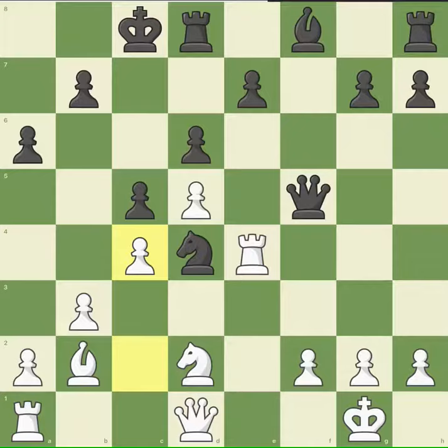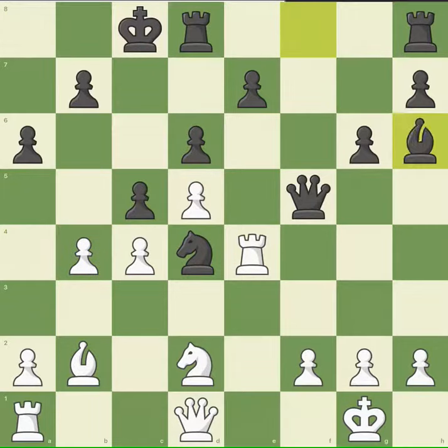He comes up with his queen threatening my rook; I support it with my knight. He castles. I move my pawn forward, making a long pawn chain starting from a2 and ending at d5. He moves his pawn, giving space for his bishop to reach a better position to exert pressure on my side. I move my pawn keeping in mind that irritating pawn on c5.